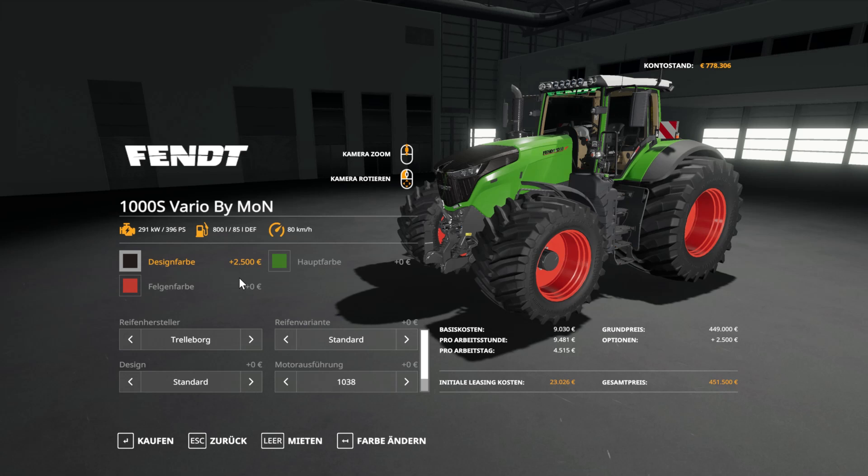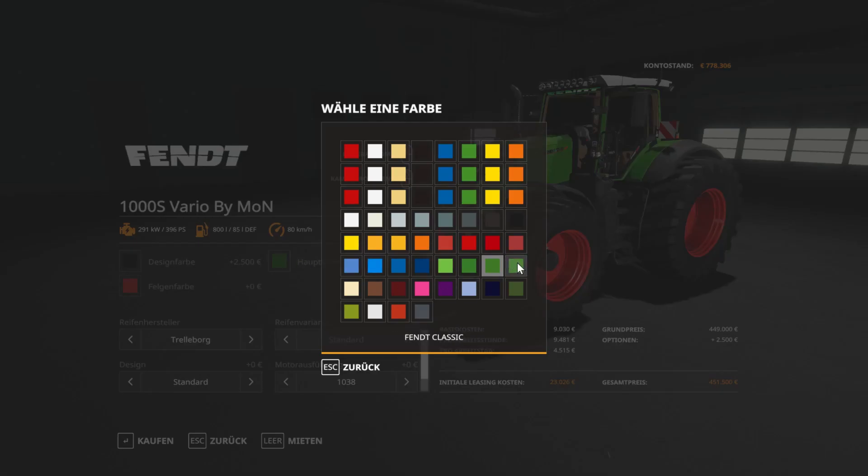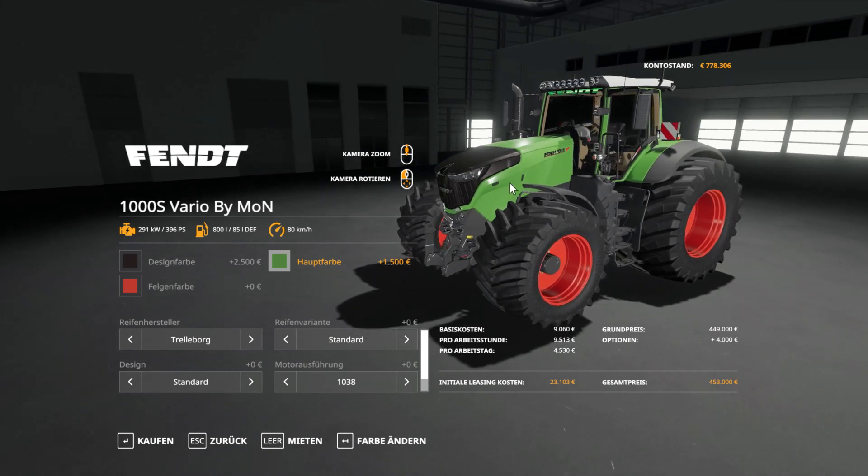Trotzdem danke für den Support, jetzt haben wir genug gequatscht und fangen einfach mal an. Wir können hier die Designfarbe und die Hauptfarbe ändern. Ich nehme meistens immer dieses dunklere Grün, finde ich irgendwie besser – ist halt immer so eine Geschmackssache.